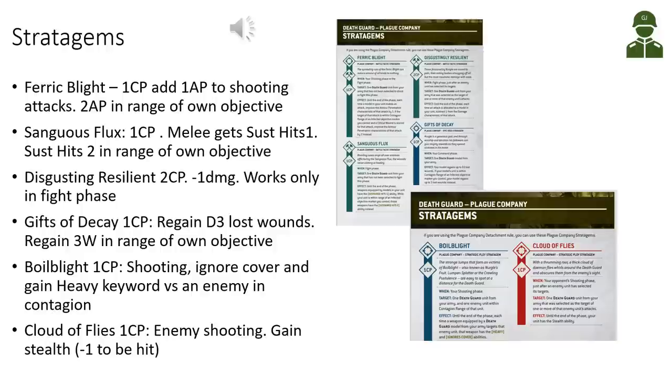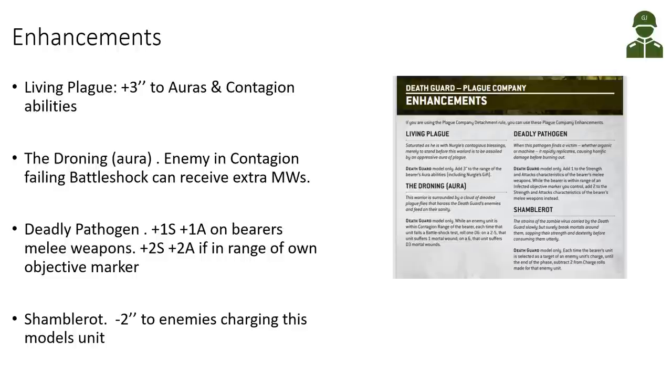Gifts of Decay costs one command point and lets us regain D3 lost wounds on a Death Guard model, or regain three wounds if you are in range of your own objective — quite nice for healing Mortarion or a Daemon Prince. Then we have Boil Blight: in the shooting phase we can ignore cover and gain the Heavy keyword versus an enemy in contagion range. Finally, Cloud of Flies is a defensive stratagem — for one command point, the selected unit gains Stealth, basically minus one to be hit, similar to the Miasma of Pestilence psychic ability from ninth edition.